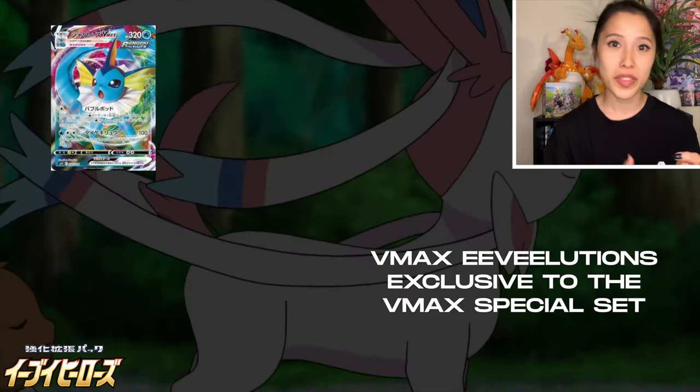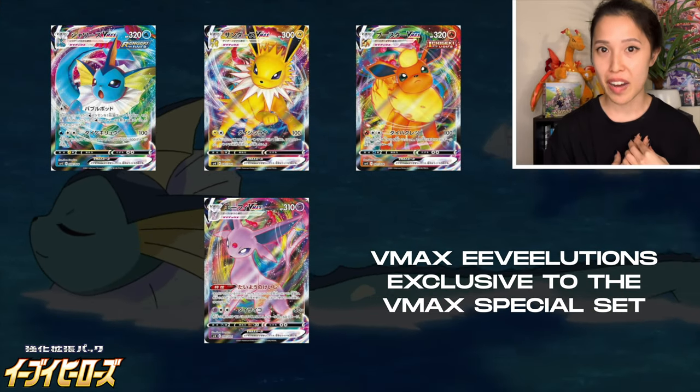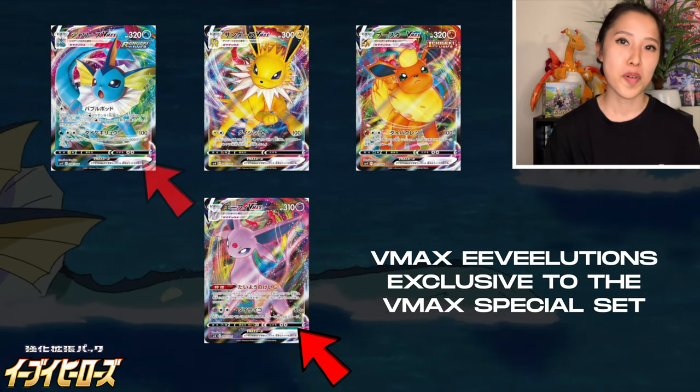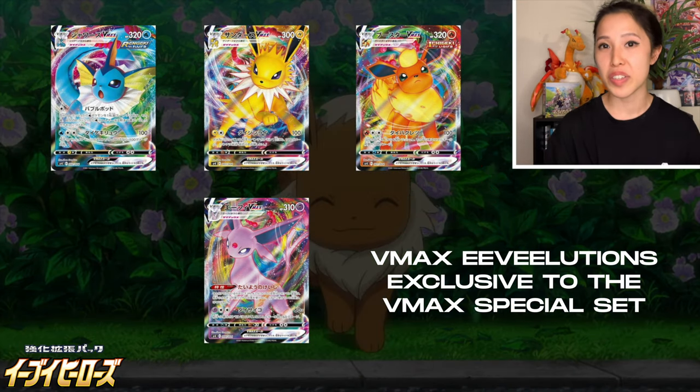The four possible VMAXs include Vaporeon, Jolteon, Flareon, and Espeon. The ones I'm particularly after include the Espeon and the Vaporeon. Jay's Chase Eeveelution is actually Flareon. Hopefully we'll pull any of these Eeveelutions in this opening.